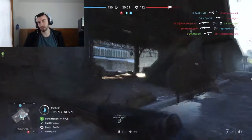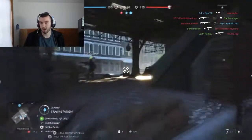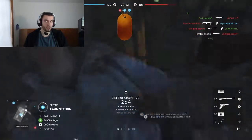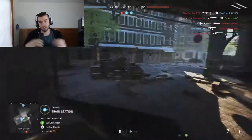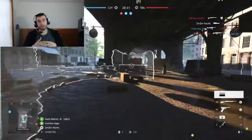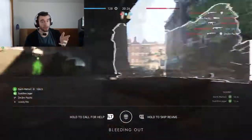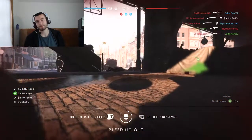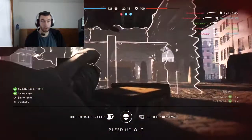The close-range nature of shotguns — especially in this game — the shotguns are really close range, and I think that throws people off a little bit. In Battlefield, a lot of the time you don't spend time inside buildings fighting in close quarters. If you're in a building, you're usually shooting out of it. Like the library on Devastation — if I'm fighting there, I'm either shooting down it or across it.